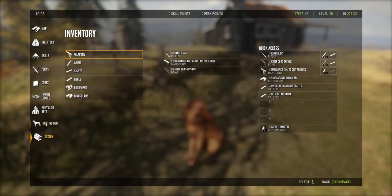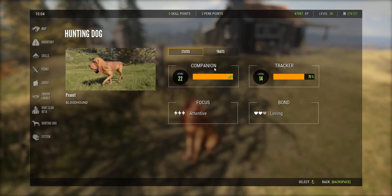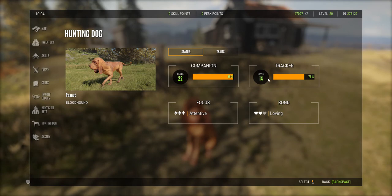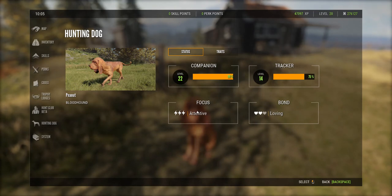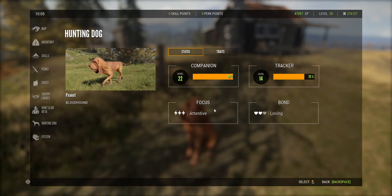So let's take a quick look and show you this. You just go to your normal menu — there will be hunting dog selection down here. You'll see your nice little doggie. Here's Peanut. You'll have companion level and tracker level. Companion level goes up to level 30. Tracker level goes up to 15 — I've almost maxed tracker here, and companion level is getting there. Companion level levels up really fast up until about level 15, and then it slows right down.